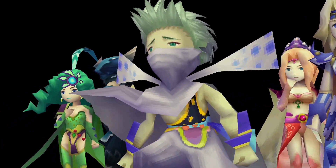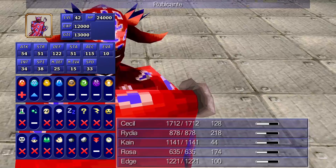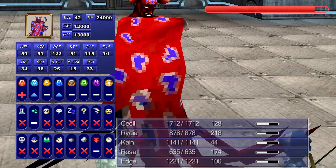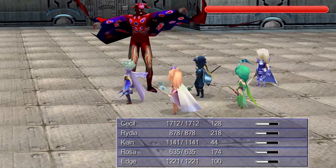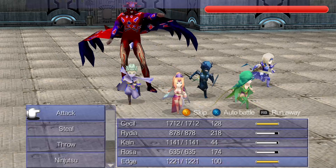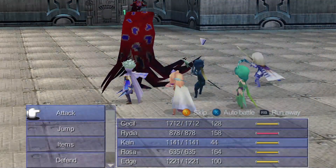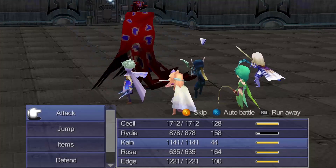After a very sad scene of Edge grieving over his parents' death, we finally get to fight the final archfiend: Rubicante. Rubicante has two different stances. He starts off by flashing the entire party, which means he's getting ready for a big attack — Inferno — which does massive AoE damage to the entire party. However, while his cape is open he's also weak to ice. Meanwhile, if his cape is closed, he absorbs ice, so we can't have Rydia cast Shiva, which is our biggest source of damage.